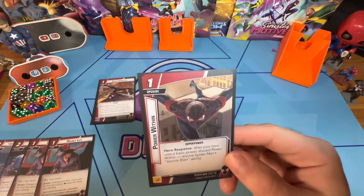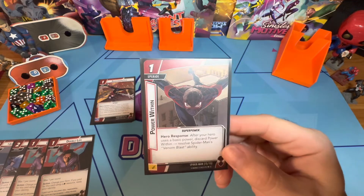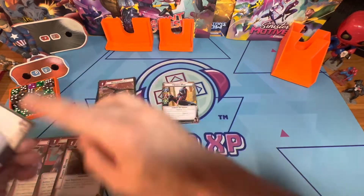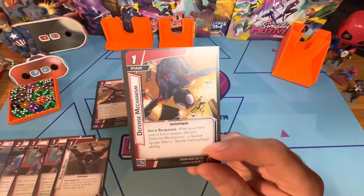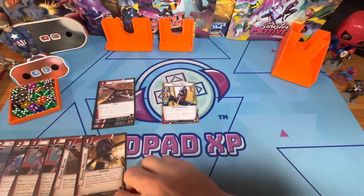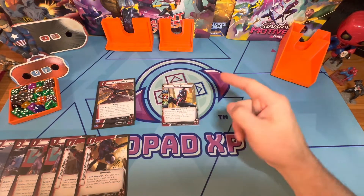Power Within is a one-cost upgrade: after your hero uses a basic power, discard this and resolve the Venom Blast ability — two damage and stun the enemy. Defense Mechanism is also a one-cost upgrade: after your hero uses a basic power, discard this and resolve the Spider Camouflage ability — give him a tough status and confuse the enemy.